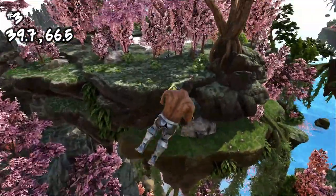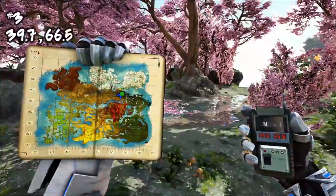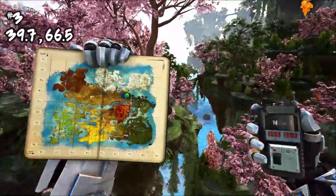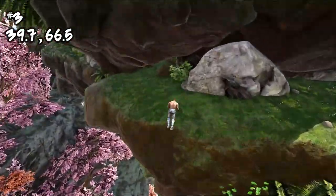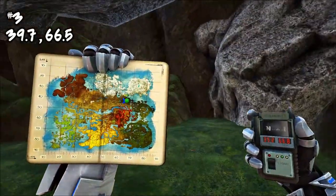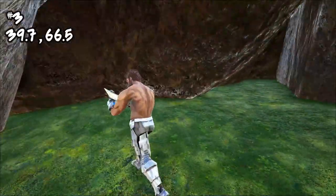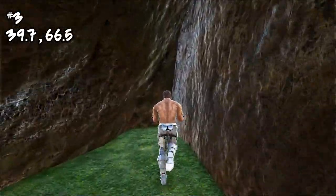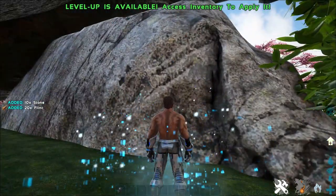The first location is at 39.7, 66.5. It's located at the very edge of the floating islands near the pink trees area. There's a little lake above it which makes it easier to find. Below, there's a flat area with two little spots you can build on. I like to put the generator in one corner and build from there.